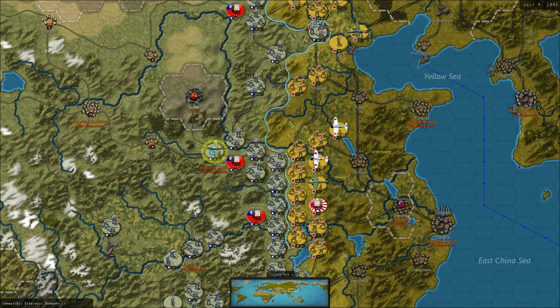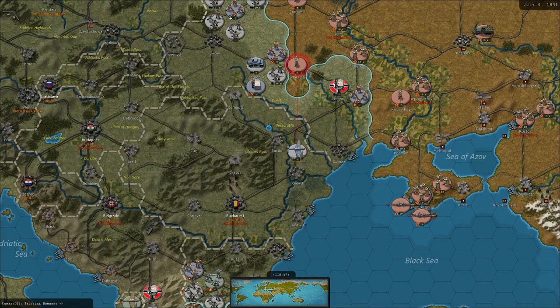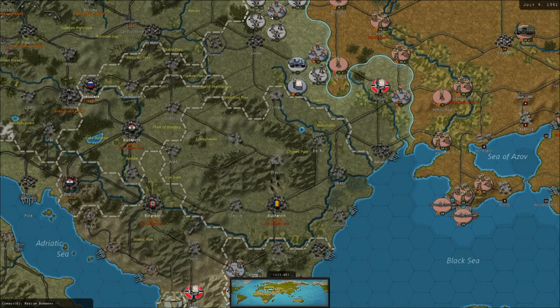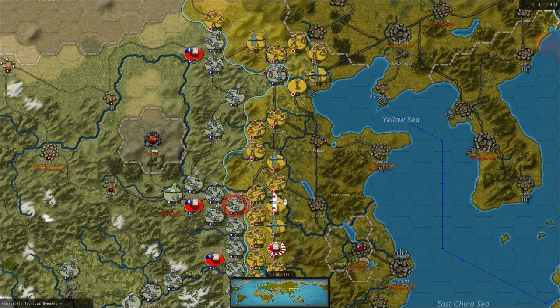Our fighters are doing a bit of defending in China. We did get a couple of nice armies into China in the last turn which are going to help a lot to preserve that front line. Stukas are doing their thing. There's an Italian tank up in the north of Russia, and a tactical bomber for the Italians over there.